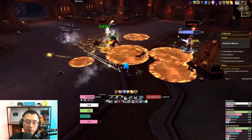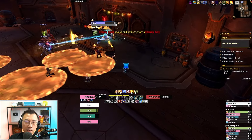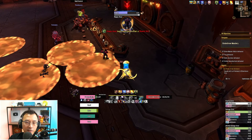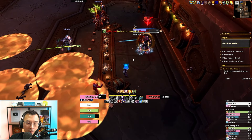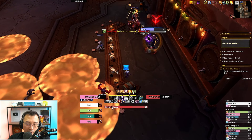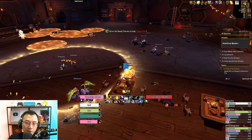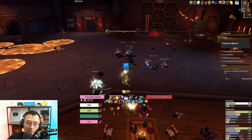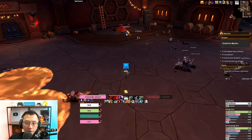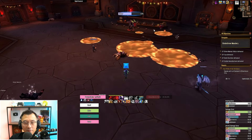Eventually the boss will run to the bar counter and do Happy Hour. During this intermission, he'll start serving beers on the table. Your job is to bring the beers to the patrons — you pick up beer by clicking the Caring Cinderbrew icon. Run onto the tables and serve the thirsty patrons. They'll drink the beer and be happy. Make sure you also get the patrons at the far corner.